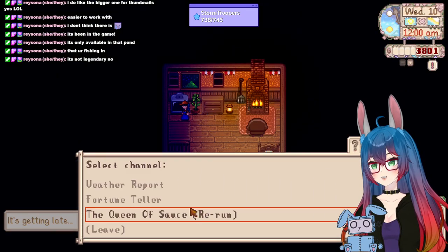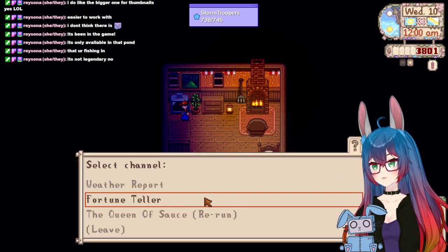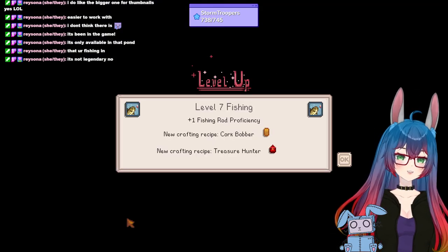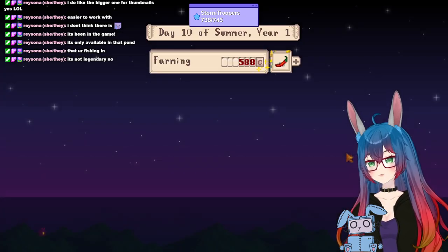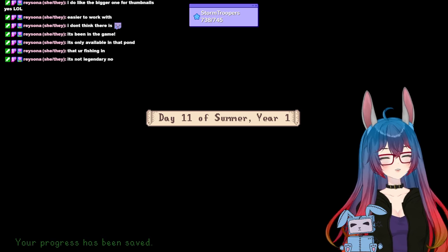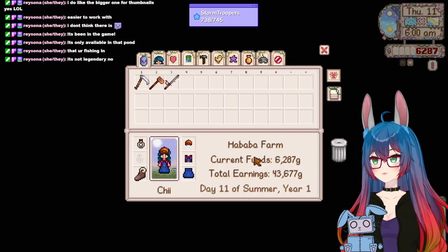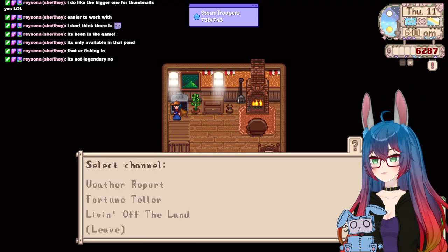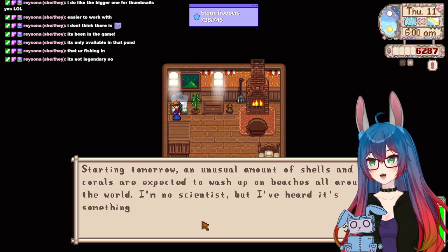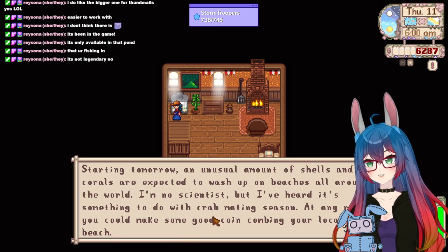Wait, let me check what this said. Did I say I had bad luck? Queen of Sauce rerun. Yeah, we had bad luck today, but we still somehow caught a random rare fish. Level seven fishing, let's go! I have some English tea with honey and a little bit of oat milk. Living off the land — we're back again. Now listen up: starting tomorrow, an unusual amount of shells and corals are expected to wash up on beaches around the world. Something to do with crab mating season — you could make some good coin combing your local beach.